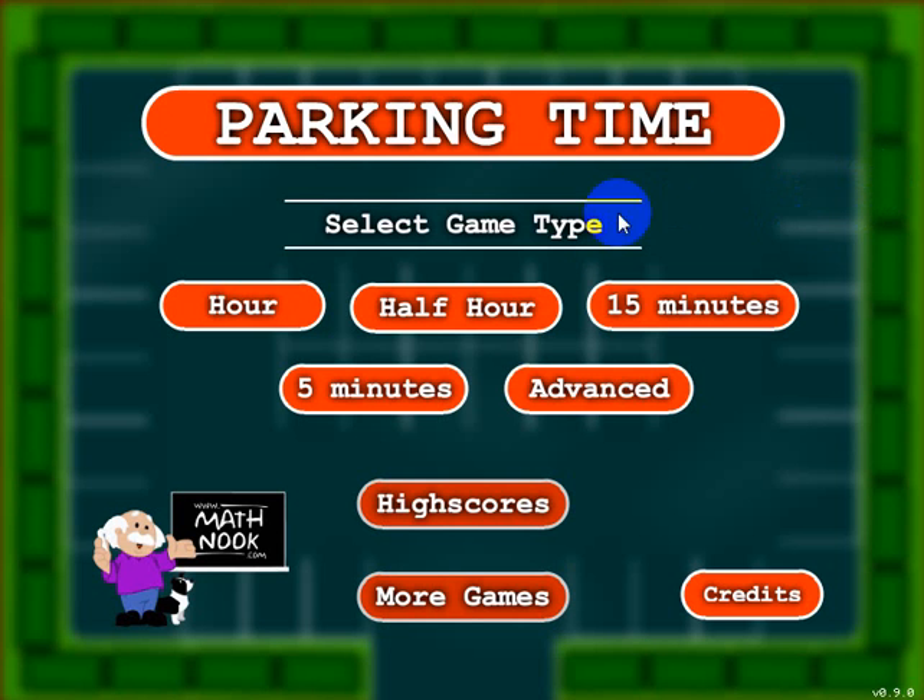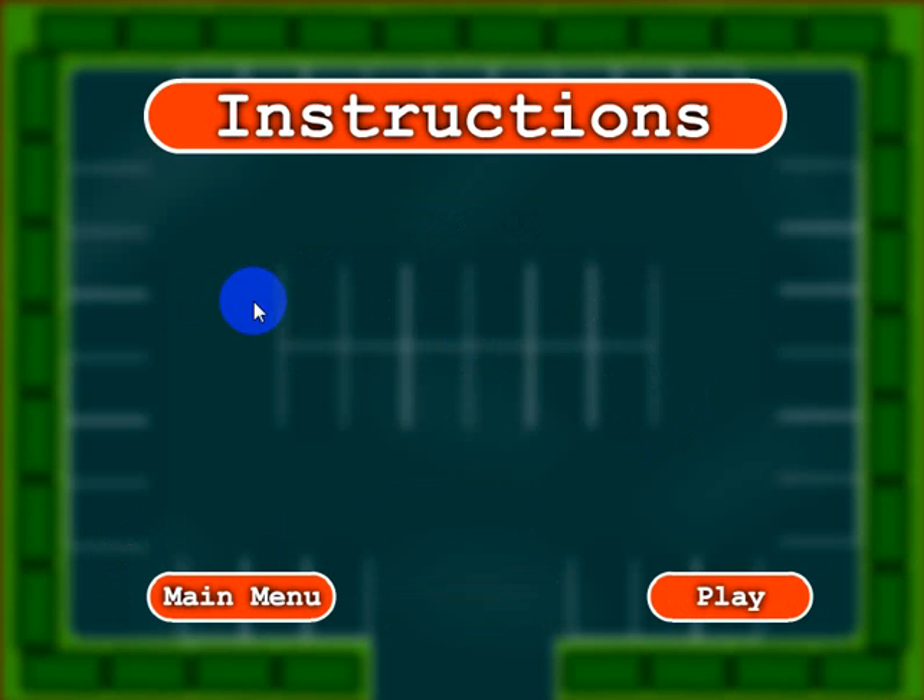When you first start the game, this is the menu you'll see, and you can choose to play with clocks that have the hour increments, half-hour increments, 15-minute increments, 5-minute increments, or the advanced, which has a combination of all those. Okay, let's go ahead and play, and we'll just play the hour version.